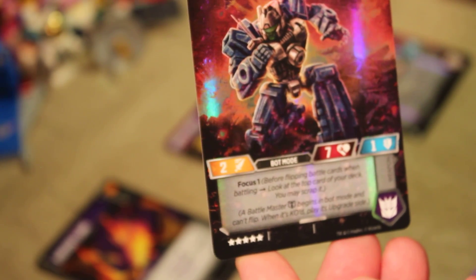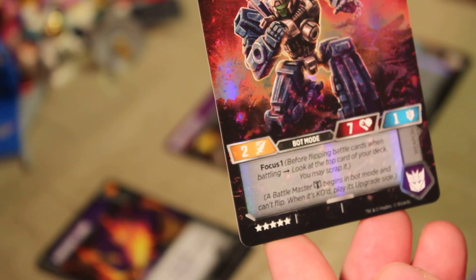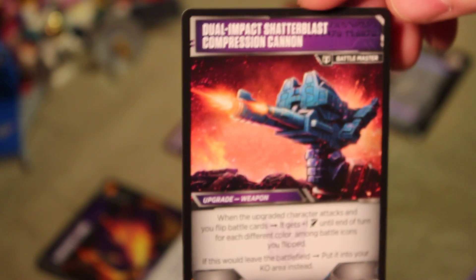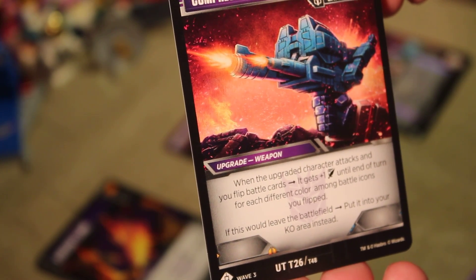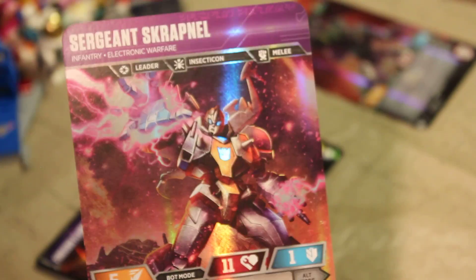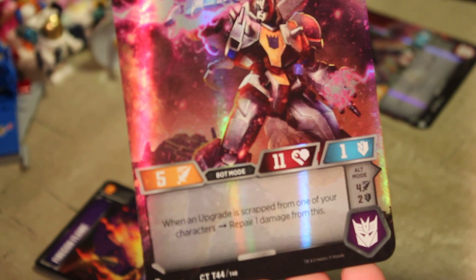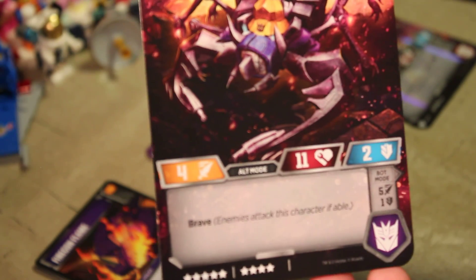Our character cards are Raider Blowpipe — I don't think I have Blowpipe. He's a Battle Master, which means he turns into a weapon. Focus one: before flipping battle cards when battling, look at the top card of your deck; you may scrap it. He becomes the Dual Impact Shatter Blast Compression Cannon — that is a long name. When the upgraded character attacks and you flip battle cards, it gets plus one attack until end of turn for each different color among battle cards. Then our big character is Sergeant Scrapnol, an Insecticon and leader of the Insecticons. When an upgrade is scrapped from one of your characters, repair one damage from this. On the other side he gets Brave — enemies attack this character if able.